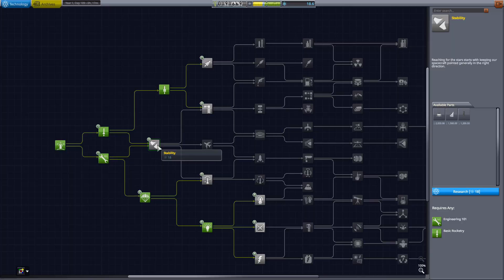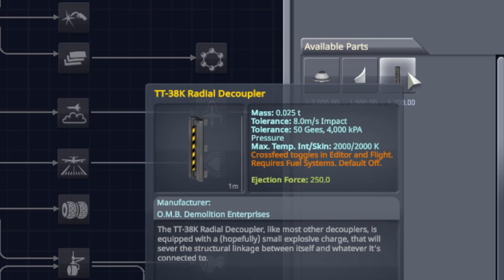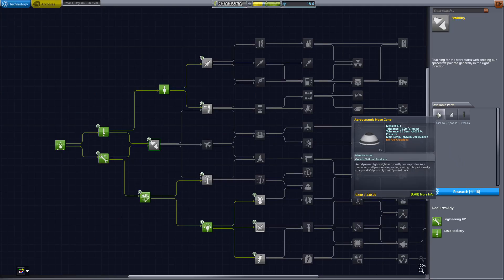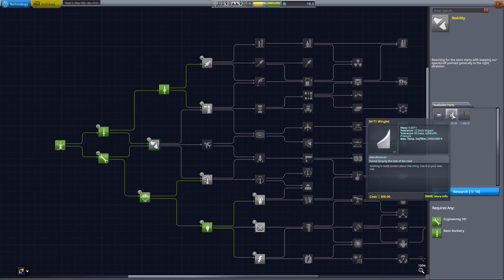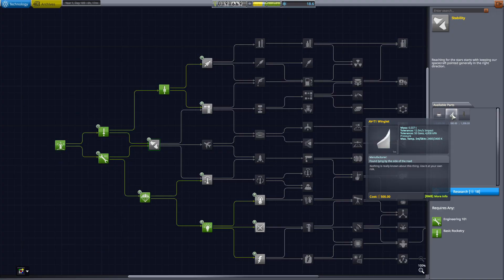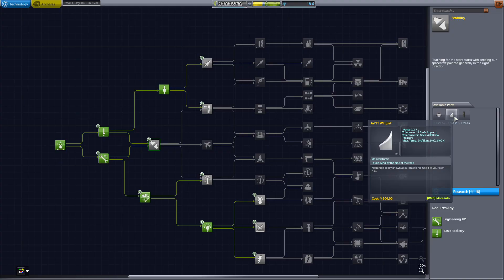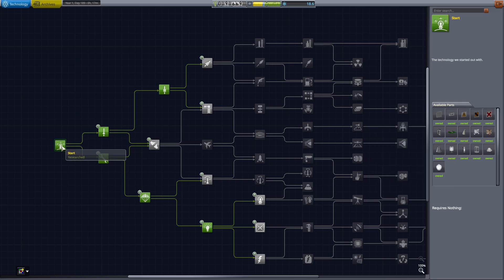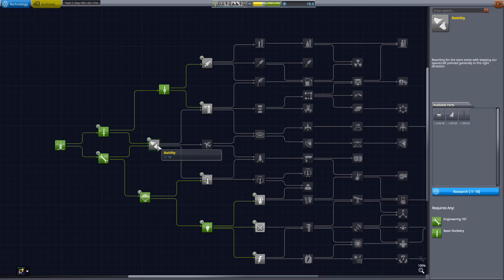Hear me out — if I get Stability now, I can unlock the winglet as well as the aerodynamic nose cone. The radio decoupler is just a bonus, but a big takeaway is going to be the aerodynamic nose cone, so I can actually cap off some of this stuff so it's not creating so much drag. I'd also like to experiment with the winglet to possibly make SSTO space planes right now. There's no control except for the reaction wheel in the cockpit, but it might work. Not only that, but the skin temperature is 2400 K, which means I can actually possibly build space planes that can enter Kerbin's atmosphere without popping, since the basic fin is something like 934 Kelvin — which means all you've got to do is fart on it and it'll explode. I think I'm going to go ahead and unlock Stability.